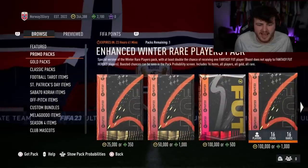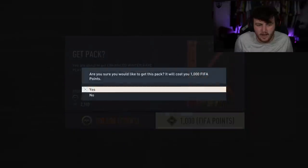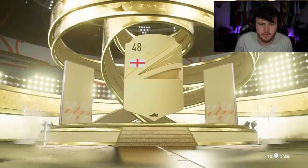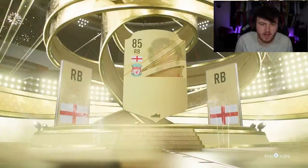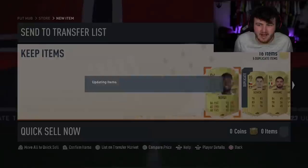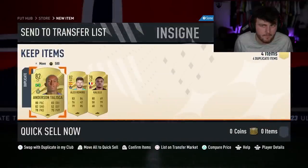We'll do the enhanced one first because it is tradable, in case we get some dupes — we want to put tradables on the transfer market. Here we go. Walkout. English right back — Trent Alexander-Arnold. It's alright. No dangler there though. I'll send you to the transfer list — we'll just put them all on the transfer list. Why not? You never know when you're going to need them.